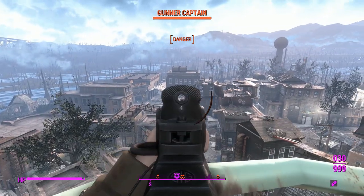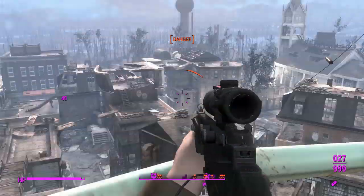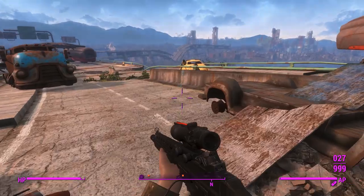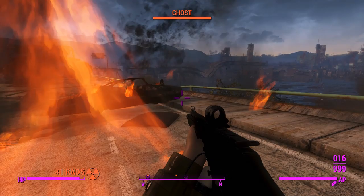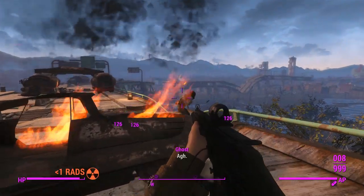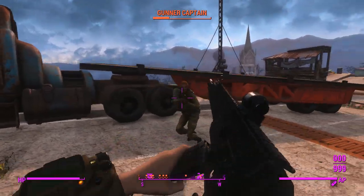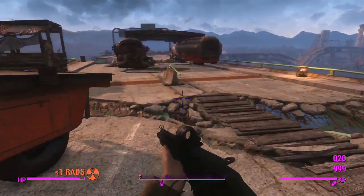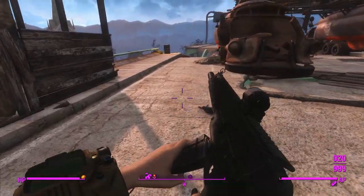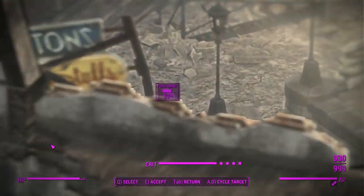I'd actually switch over to my scoped one at this range to snipe, but what I should probably be doing is taking out people right next to me, like this fellow. Wow, that was easy. This thing's doing a whole ton of damage. The rate of fire mixed with the higher damage makes this a very powerful close-quarters weapon, especially when we get that 25% damage boost.